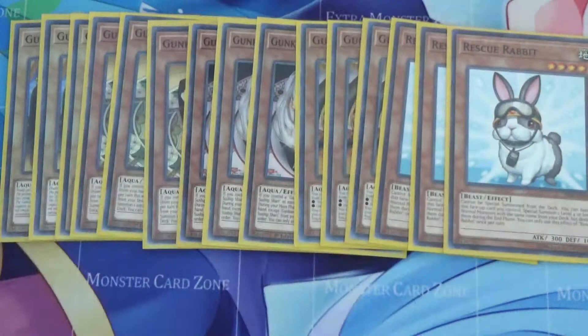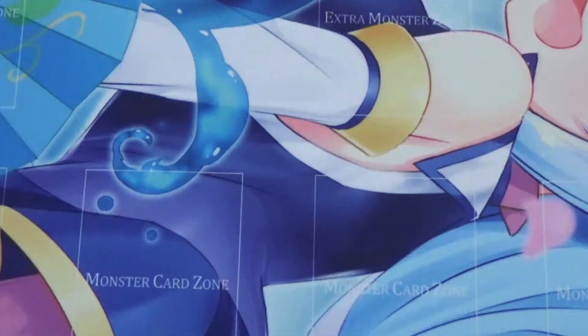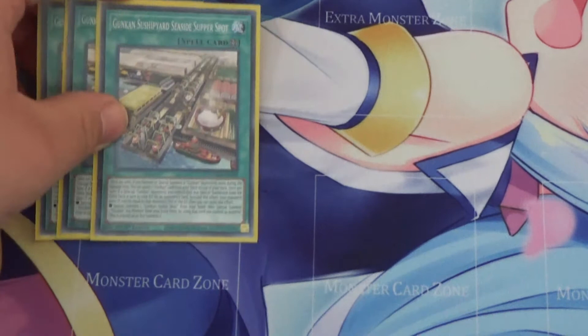I run three Rescue Rabbits. Since you most often aren't going to be normal summoning any Suitship monsters, you can definitely afford to run Rescue Rabbit. Then I run a bunch of hand traps: three Nibiru, three Ash, three Crow, and three Ghost Belle to round out the monsters.